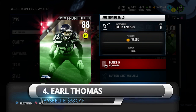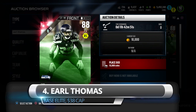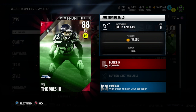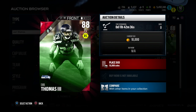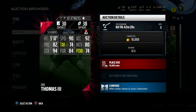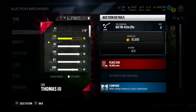At number four, we've got another elite safety — an 88 overall as well, just like Deshaun Goldson, but his actual salary cap price is only 38. This is base Earl Thomas. Now this card is going for about 5,000 to 10,000 coins depending on when you get on the auction block. There are quite a few up for around 30,000, so something must have happened with the market, but one is currently able to be bid on at 10,000. Pretty decent price for it, and I think this is a very, very nice underrated safety card if you're looking to put together a good team and not spend a lot of coins.